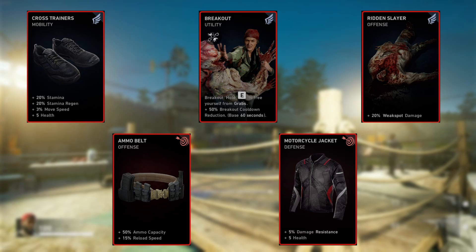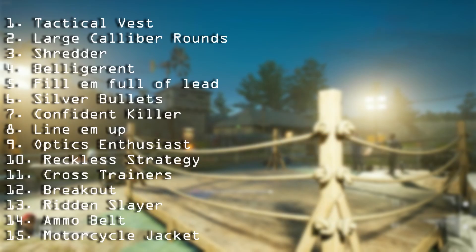Ridden Slayer gives 20% weak spot damage increase, stacking with Reckless Strategy for 50% total weak spot damage alongside all our other stacking buffs. Ammo Belt gives a huge 50% extra ammo capacity and 15% reload speed — we'll also be covering a reload tech in a couple of minutes. Finally, Motorcycle Jacket counteracts the damage resistance downside of Reckless Strategy and gives a bit of health. This could be swapped for Scar Tissue or Wooden Armor for more damage resistance with different tradeoffs.